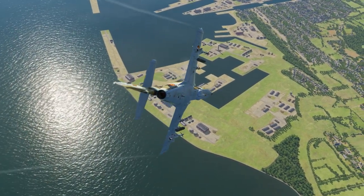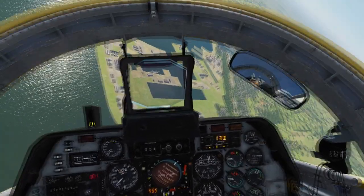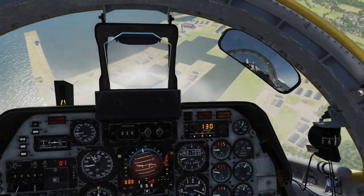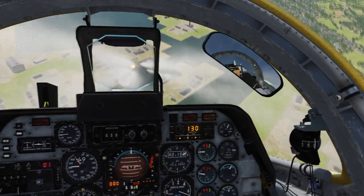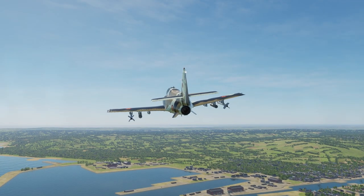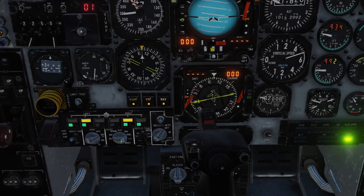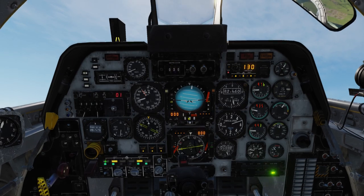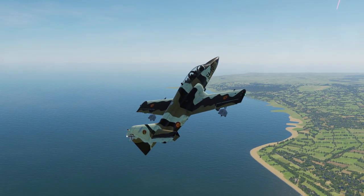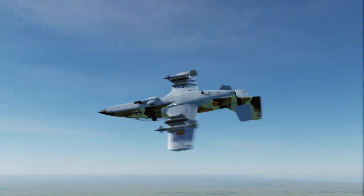You switch the hard point, and the stall warning system doesn't seem to like me very much. We scored several hits on the second ship, and that means it's time to take our vengeance on those helicopters. We are going to switch to the Sidewinder and switch to the outer hard points. Of course, the Sidewinder is going to try to lock onto the sun, because the sun is very hot — but we don't want to waste a Sidewinder on the sun.